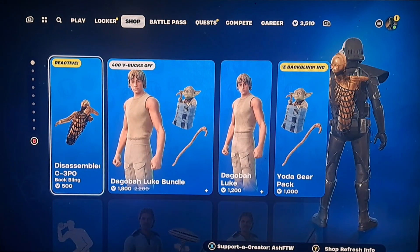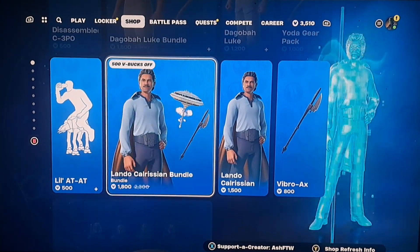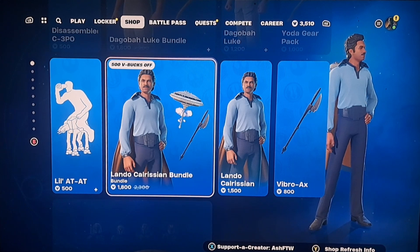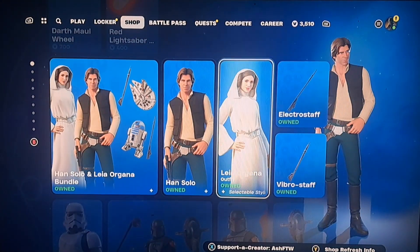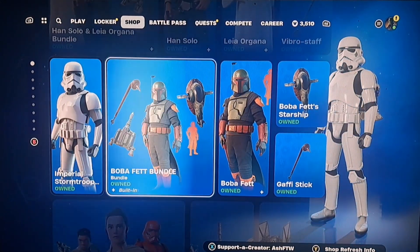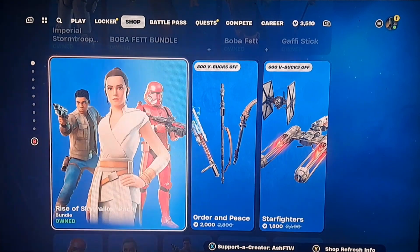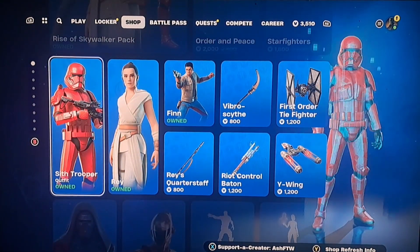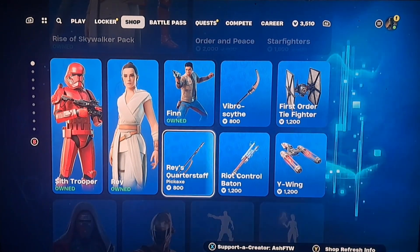So this is still here from yesterday. Goba Luke is also still here with the Dismantled Z2PO — that's pretty cool. Lando and Christian are still here. The Imperial Stormtrooper is also still here, so all these Star Wars things are back — that's pretty sick. I've already got those, but the Sith Trooper is back as well.